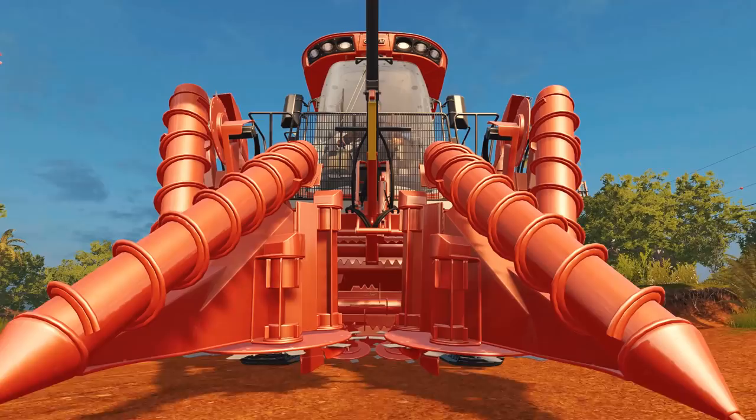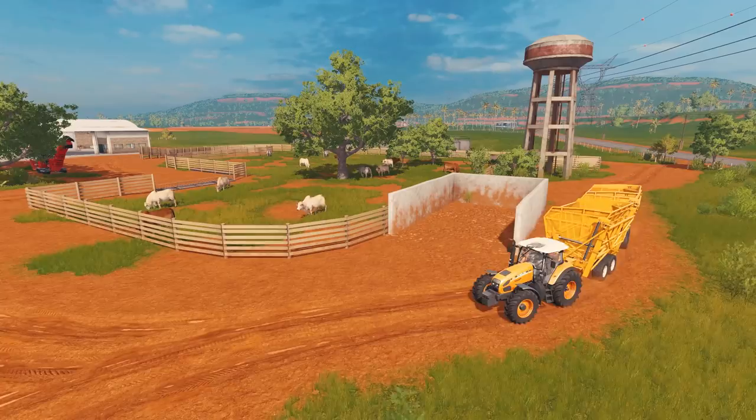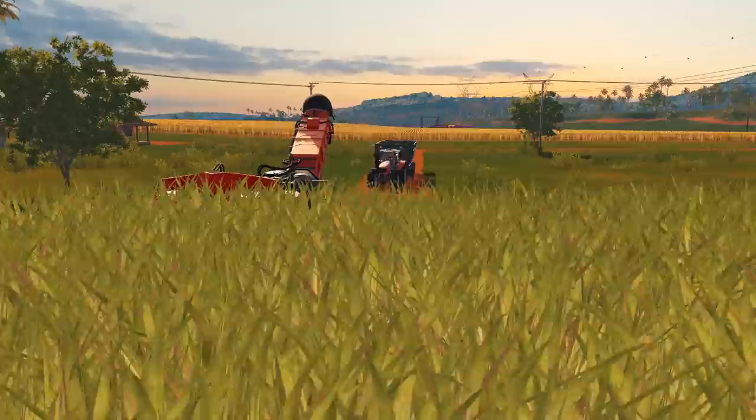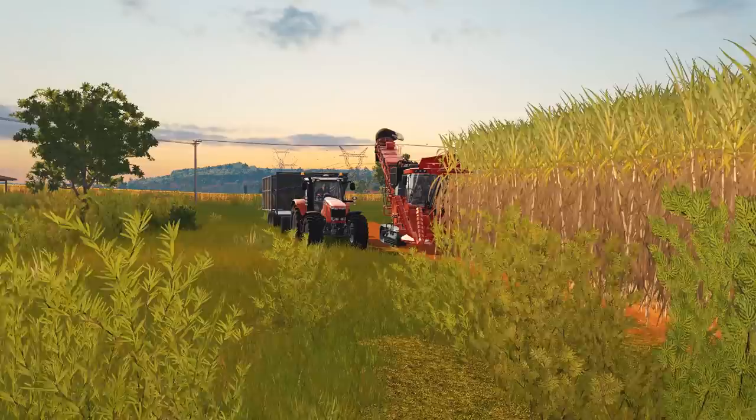So let's start harvesting. Get the new Case IHA 8800 Multiroad, a sugarcane trailer wagon like the TT Colossus or the MF 3012. Grab yourself a friend online or use a helper for the harvester. Sit back and enjoy the ride.